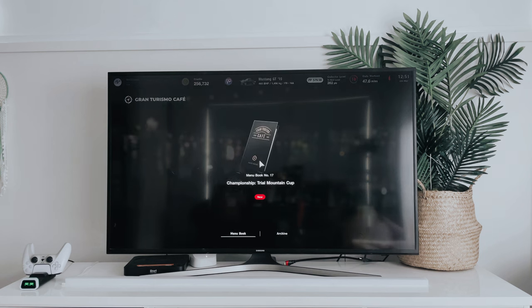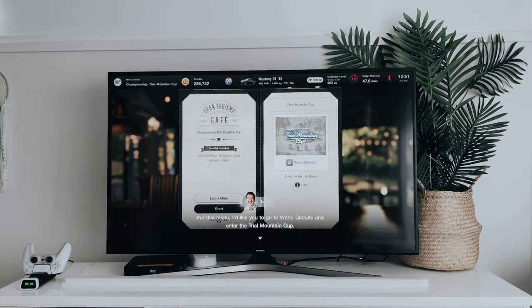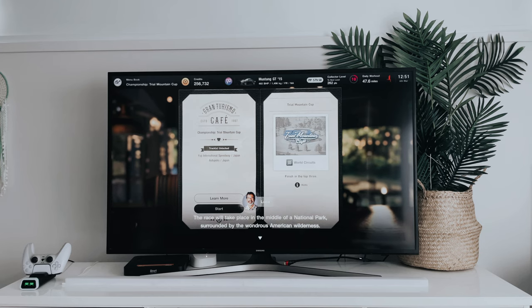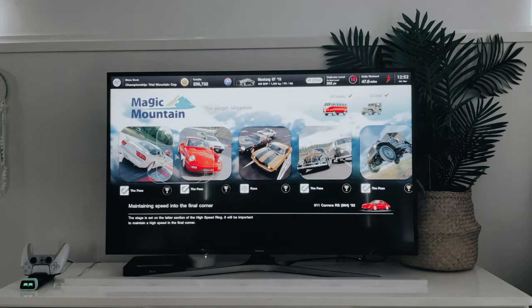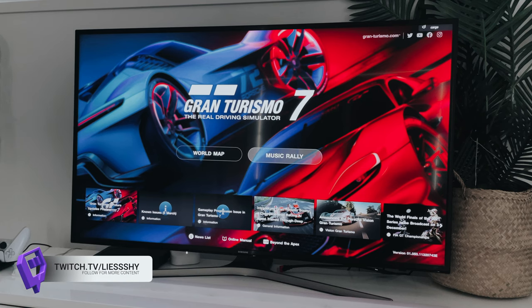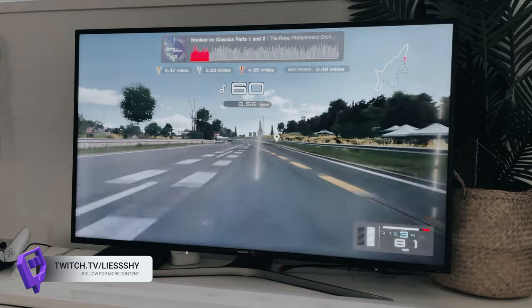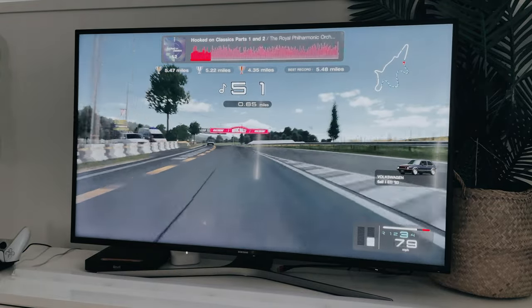I'm playing through the story mode as per normal, with my favourite tasks being the menus in the cafe where you race to unlock certain car models, as well as the missions where you have a task to complete in a race in order to come first. Another feature of GT7 that I'm loving is the music rally — racing along to the beat of the music to gain more time in order to keep up with the race is a lot of fun.